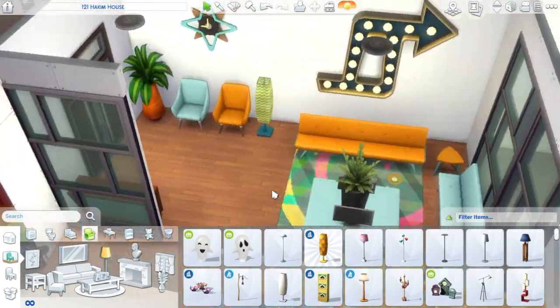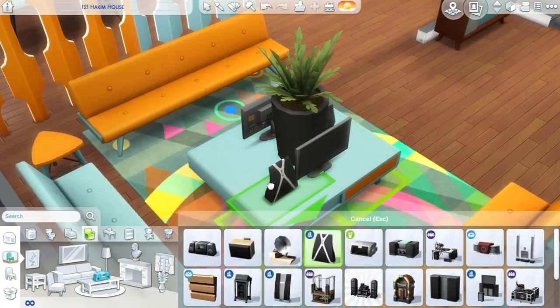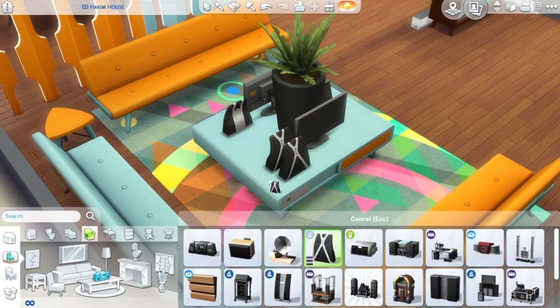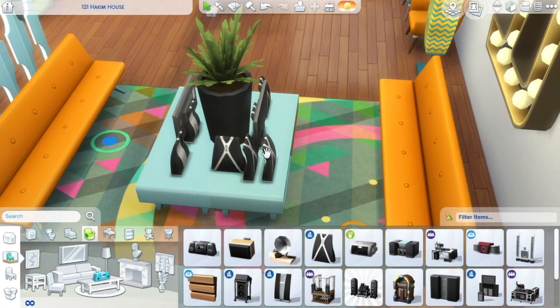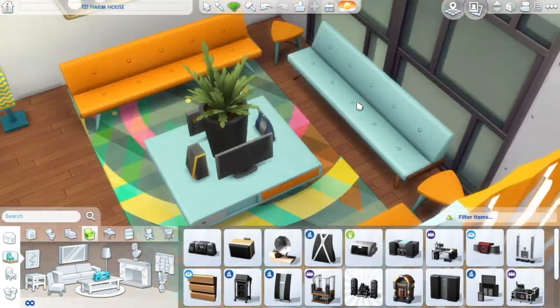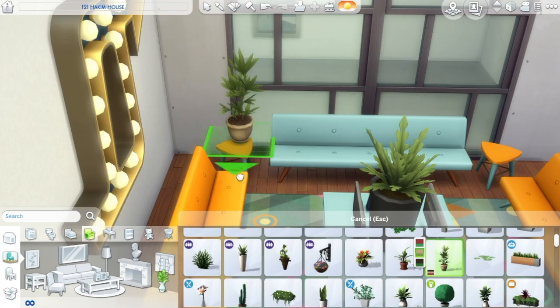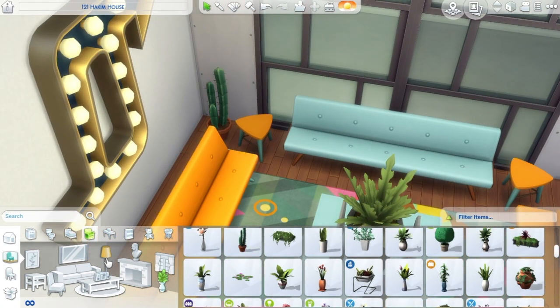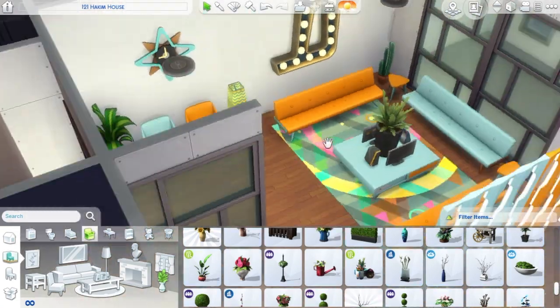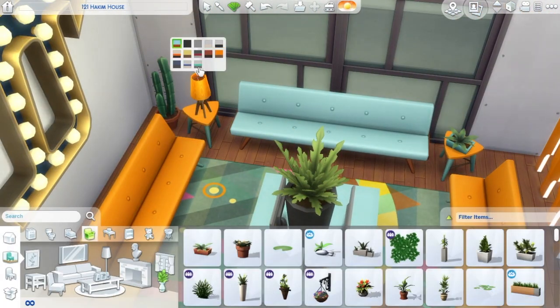Look at that huge wall sign — an arrow with lights on it, so cool! It takes so much wall space, which I love because I always have empty walls everywhere. This is like the couch area, sitting lounge area, right where you come in. The couches are new from the stuff pack, the side tables are from the stuff pack, the rug and those little lounge chairs by the door are from the stuff pack.